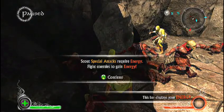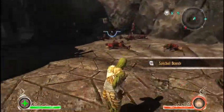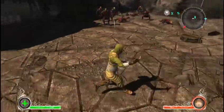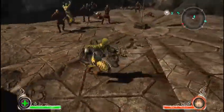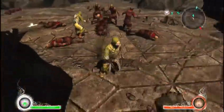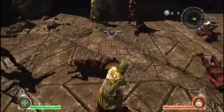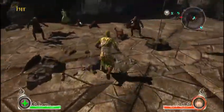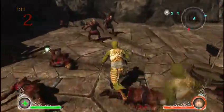The scout's special abilities require energy, and you have to fight enemies to get it. Use the satchel bomb — getting a group there. There wasn't much there, but I'm sure I'll be able to give you a better example later.